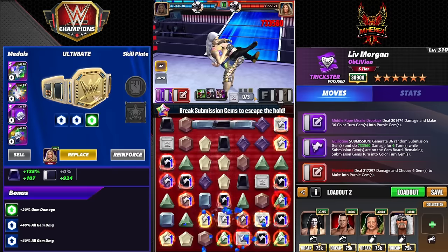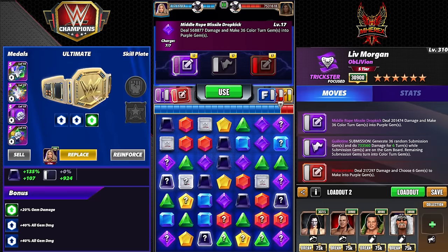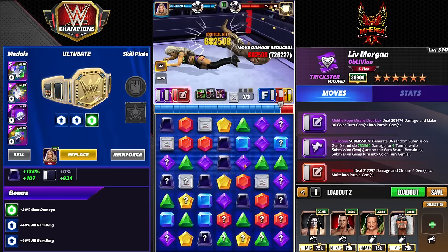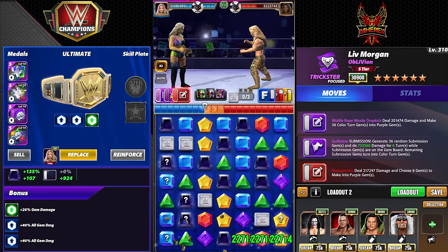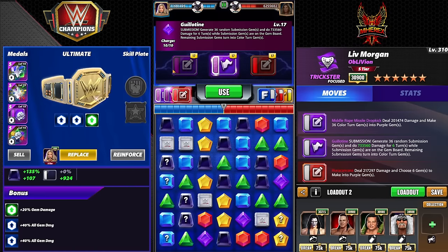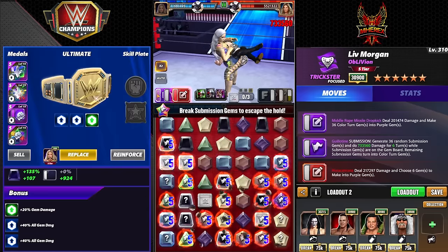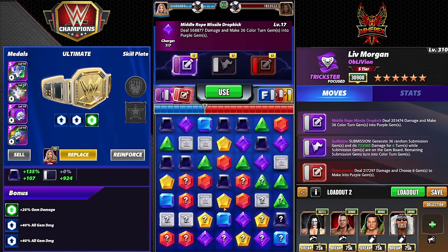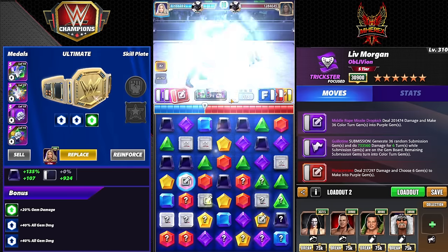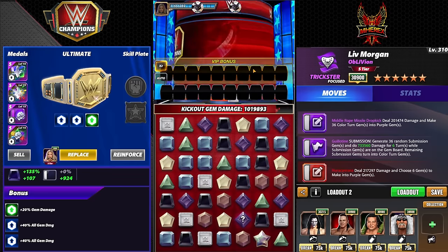You could also go gem damage trainers with this build instead, but I found it just doesn't hit hard at all because there's not much to boost the gems. Also, the color turn gems can cause a pin, which can be problematic — so that's worth noting. Gem damage comes out to about 1.2 million, so even if you use an all-heart you simply wouldn't get that much more. From that point on, the sub and the convert move are just refilling it — sub, finish, sub, finish. Anyone with an escape artist, a swipe plate to fill their mp, or the color turn gem pin issue are the main things to watch out for. This is probably your baseline where you'd start.